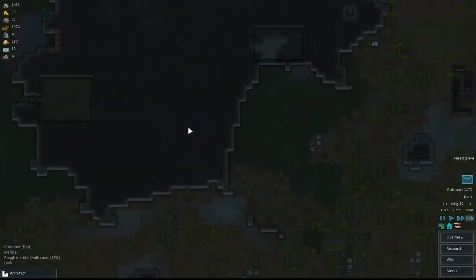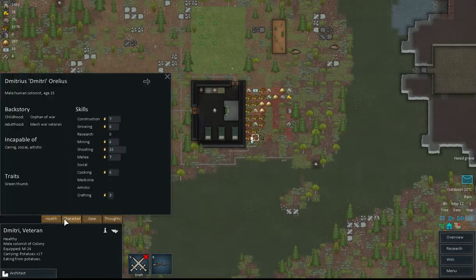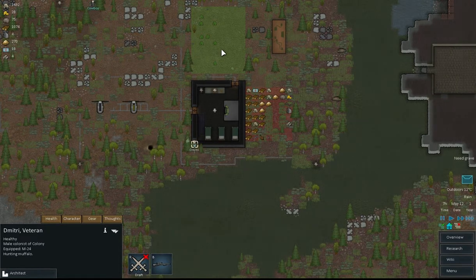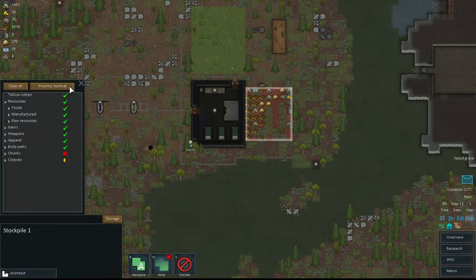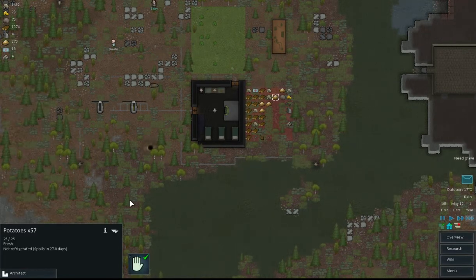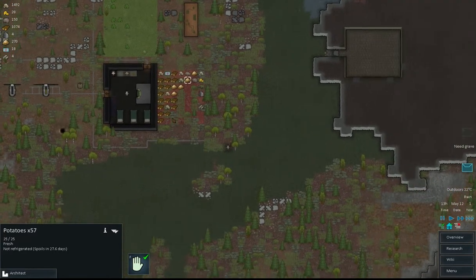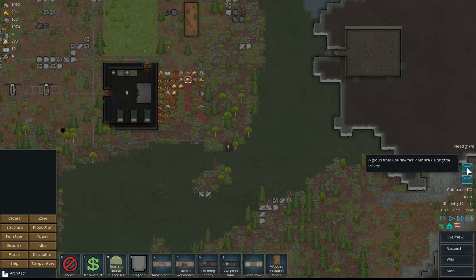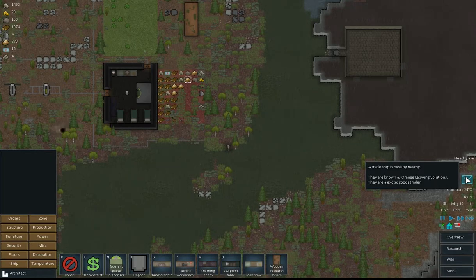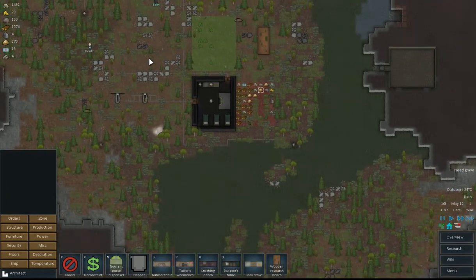We've lost some already — such a travesty. Food does actually spoil now in this one as well, spoiling if not refrigerated, so we need to set up a refrigerator to store our food. Oh, what's this — an exotic goods trader! Well, we still can't buy or sell anything as yet.